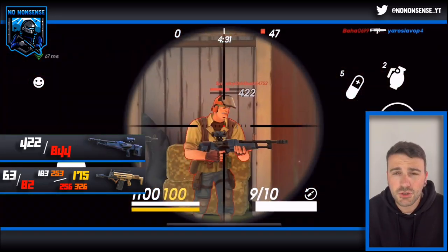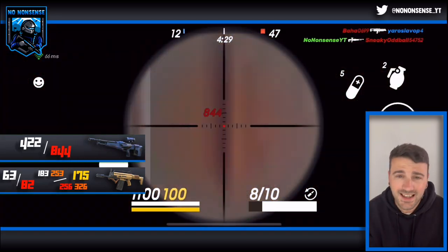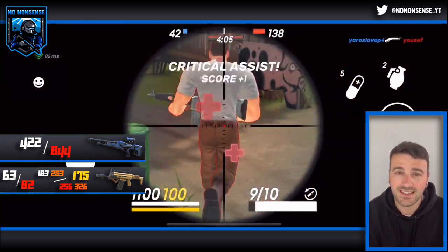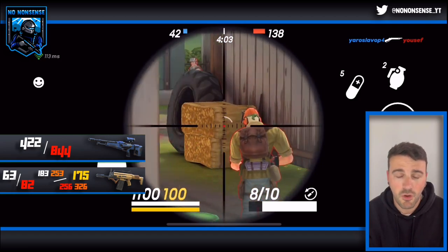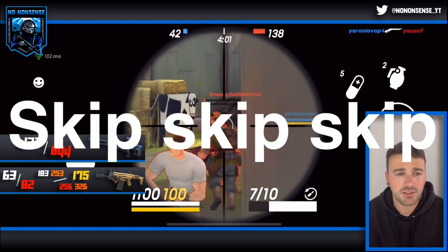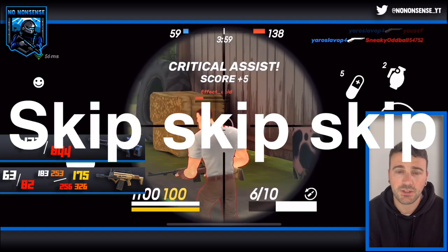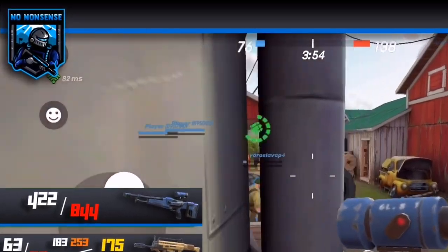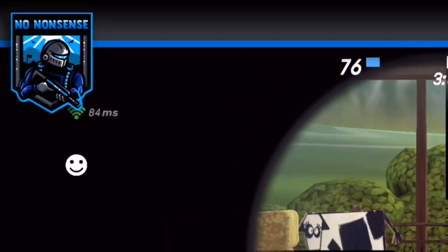The Falcon does 422 damage to the body and exactly double that to the head — 844. Again I advise to completely skip these two; they are not worth the money whatsoever. The Falcon does have a perk which means it does more damage to the head, as you can see it does double. But I still think that saving up your money and not buying the Falcon or the Sting is going to be worth your while.